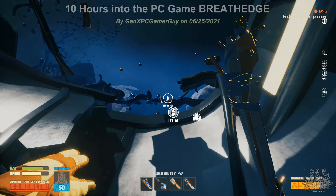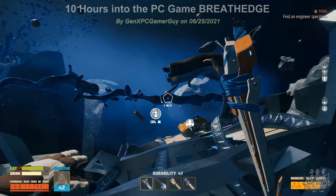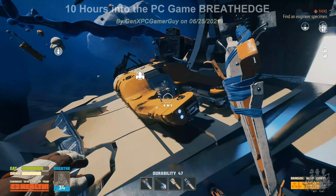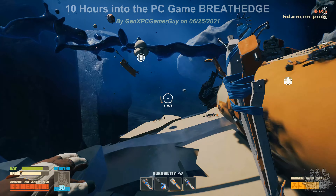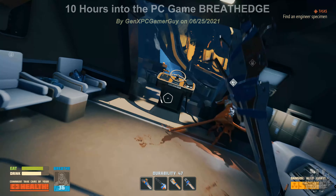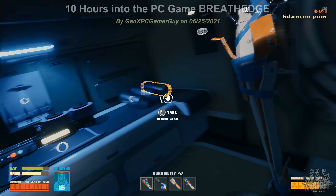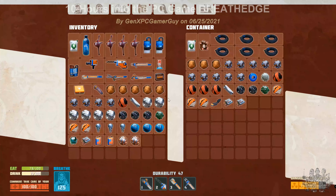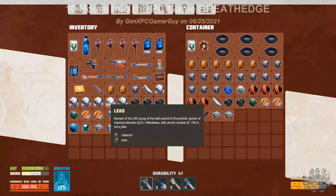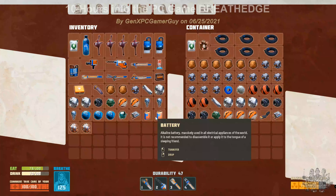Let's head back to be safe and drop off more stuff. No more glass — none of it was glass. I keep hitting the wrong key. Let's drop off more stuff: wires, titanium — got a good supply of titanium — lead, and plastic.